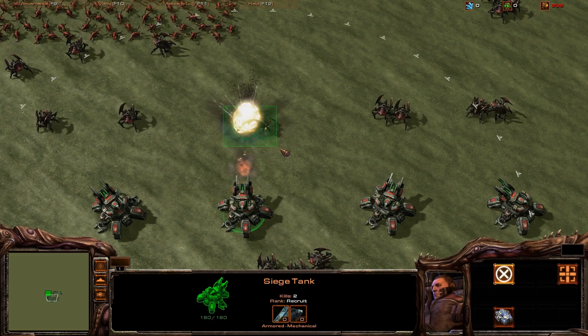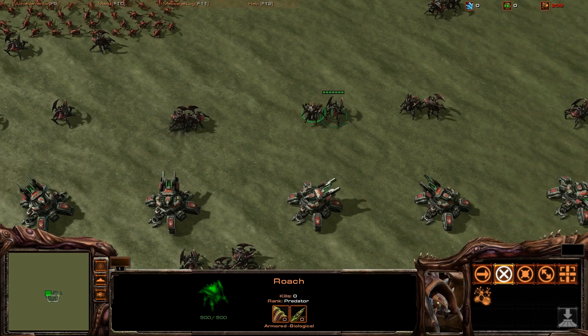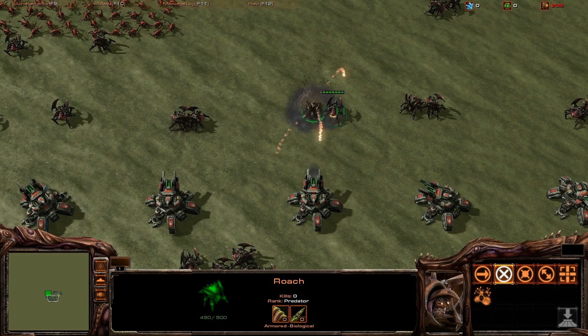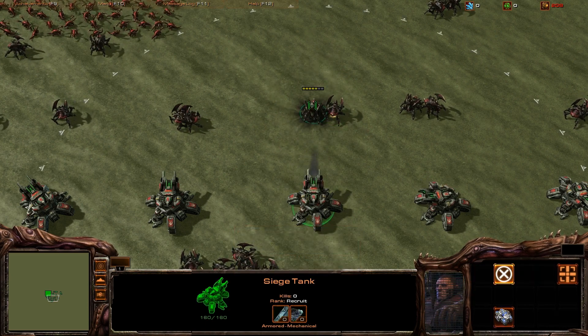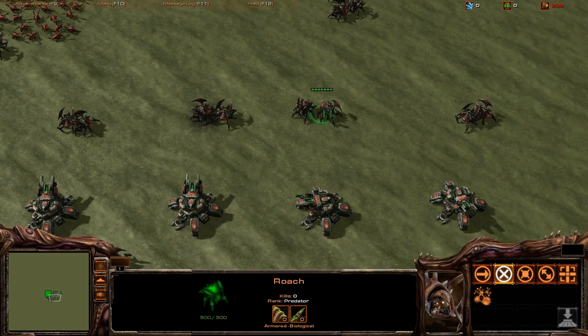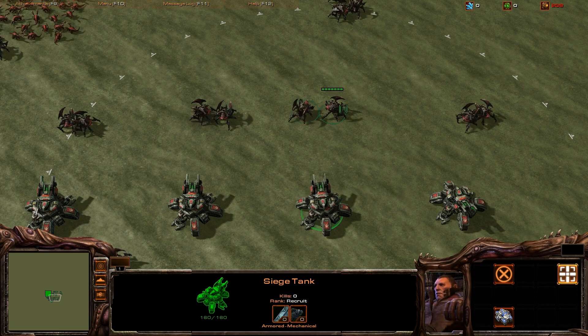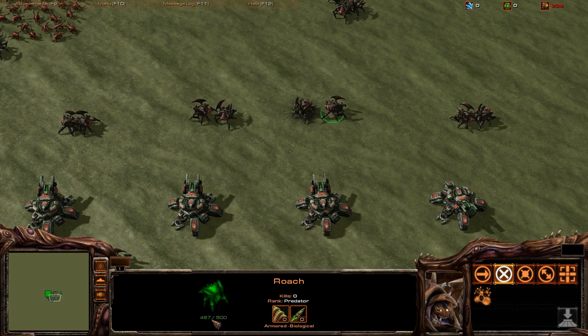Two Roaches next to each other — 100% blast radius, each taking full damage. Two Roaches a little bit further apart: 100% damage to the one it focused, and the other Roach took 50% damage, 25 per shot. And finally, a little bit further apart, they will take 25% damage, or 12.5. And you can see that there.